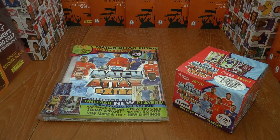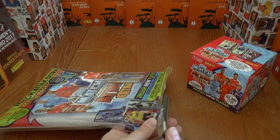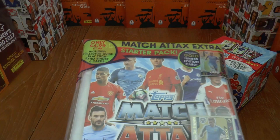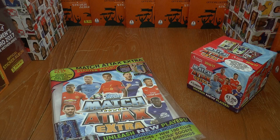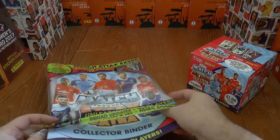All you have to do is keep checking eBay for the best prices and you will find an absolute bargain. So without further ado, let's start with the Starter Pack first — as the name suggests, we're supposed to start with it. The retail price is £4.99 if you were to buy it in a newsagent store. And of course it comes with a sealed pack containing Kevin De Bruyne Gold Limited Edition, so I really look forward to opening that one.